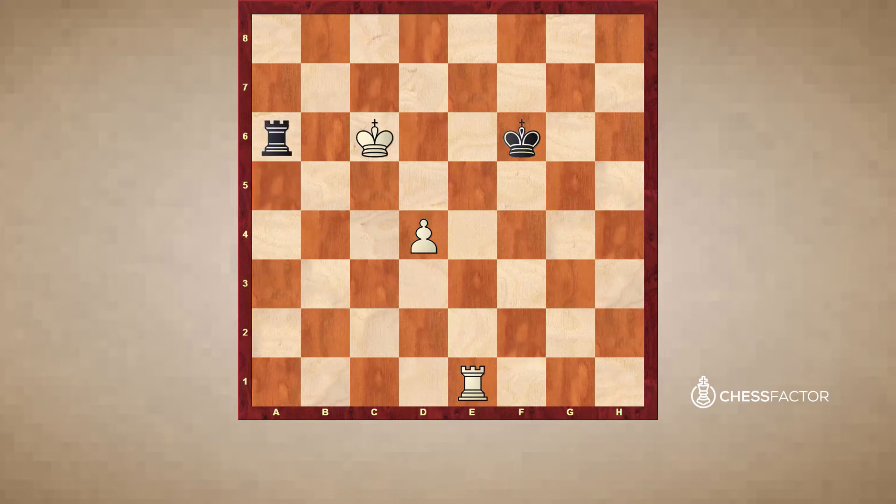So if Re6 check, then we play Kb5. We see that the rook is short, so it cannot make any more checks. Rd6, Kc5, Rd8, d5 — and White wins. As soon as White pushes the pawn to d5, the position is won.